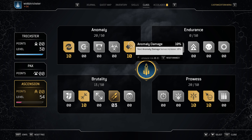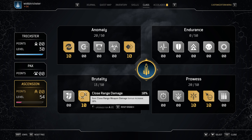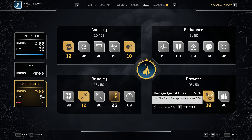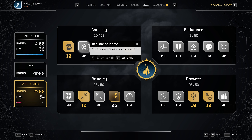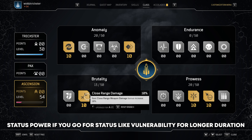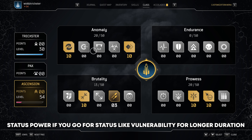For the ascension tree you want to go anomaly damage and anomaly power. You also want to get close range damage. Then I would go crit damage for bosses. If you don't want to focus too much on bosses you can go elite damage or weapon damage instead. And fairly early you can add resistance piercing — going that after anomaly damage, anomaly power, and close range damage, or maybe even before close range damage. That's a really good pick to get 10%. But that covers the ascension tree.